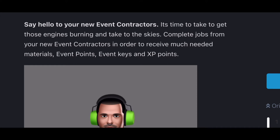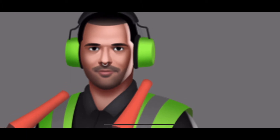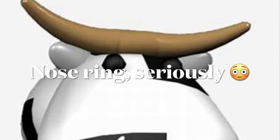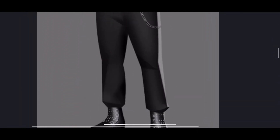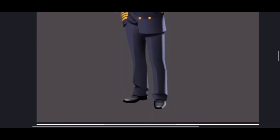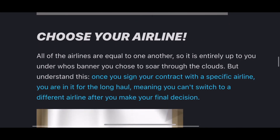Say hello to your event contractors here — they look really strange. There's a nose ring there, but it doesn't matter, it's just part of the design. So there you have your captain and stewardess. Generally these are your customers, or in other words, contractors.